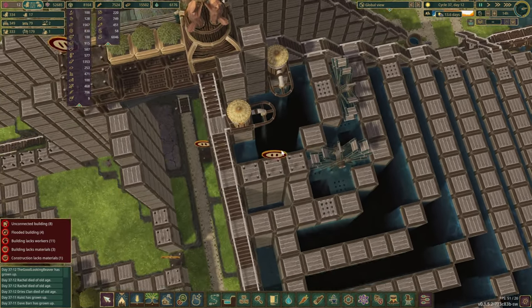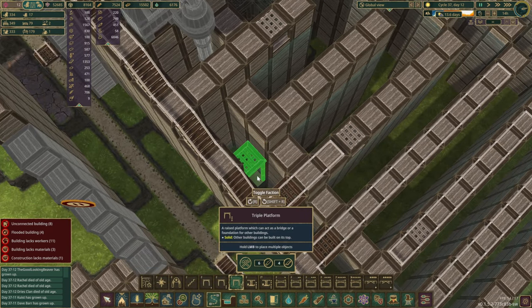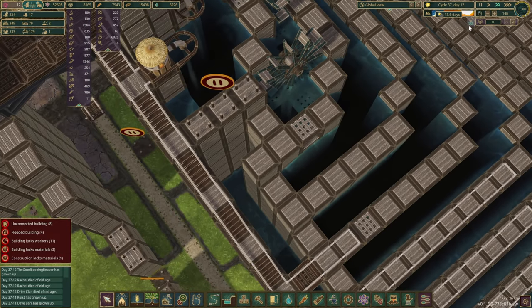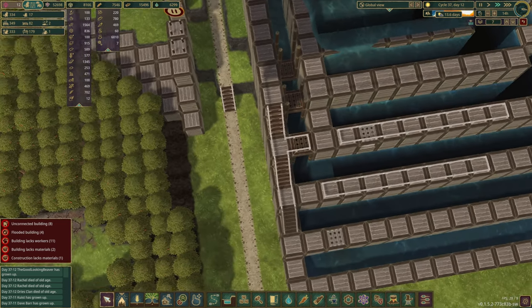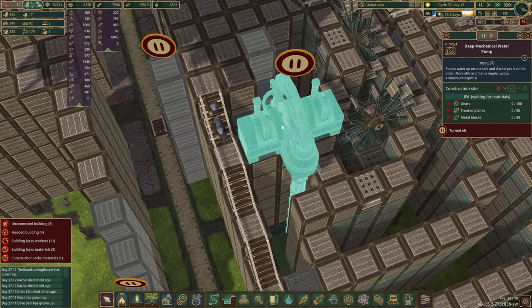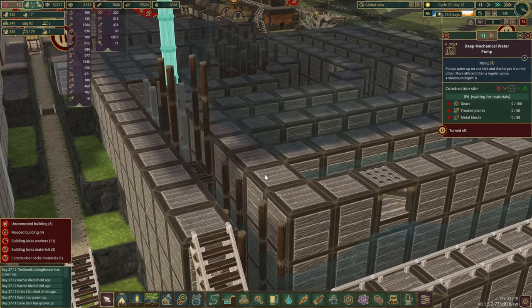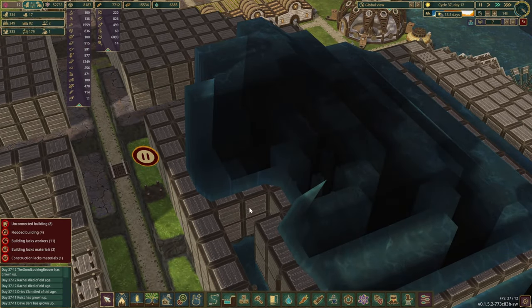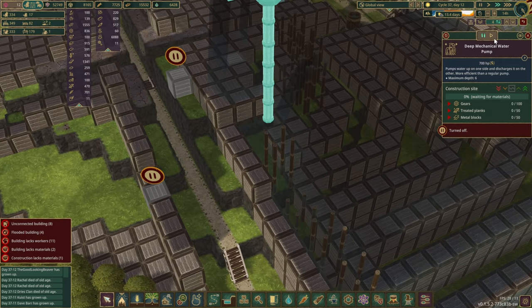You cannot build those because you don't have gears in this district. How many routes do we have here - about six? I think these ones are paper and metal. Maybe we stick another gear route right about into this one here, and there we go - gears, off you go, send them over. We'll have these water tanks constructed. As soon as we have some spare beavers from the waterfall district, we'll send them over. Only two okay - well they're all working somewhere. These last levels are starting to fill up as well, which is nice.